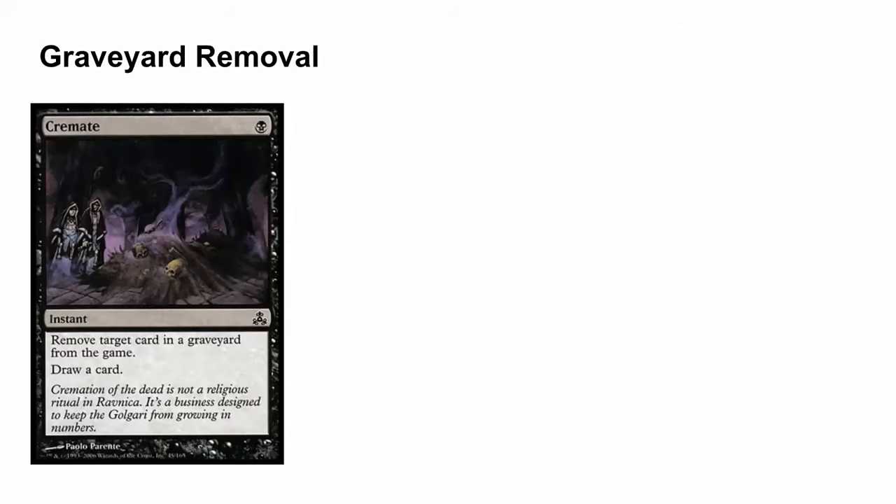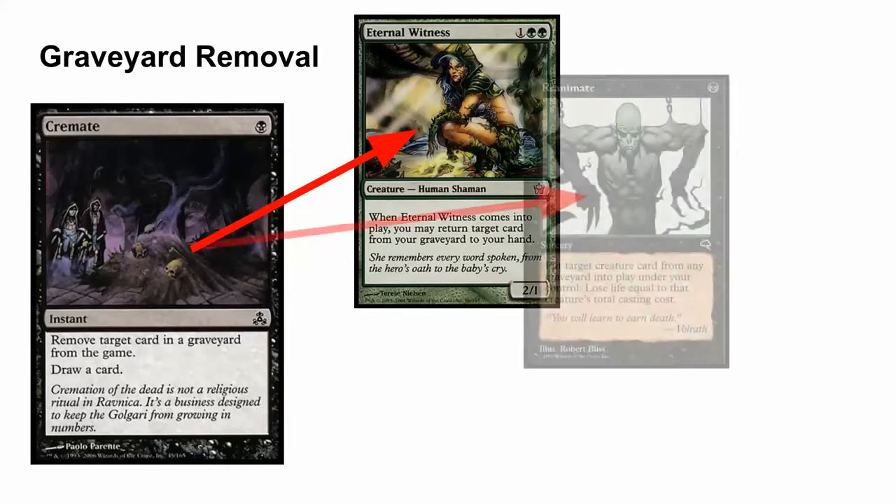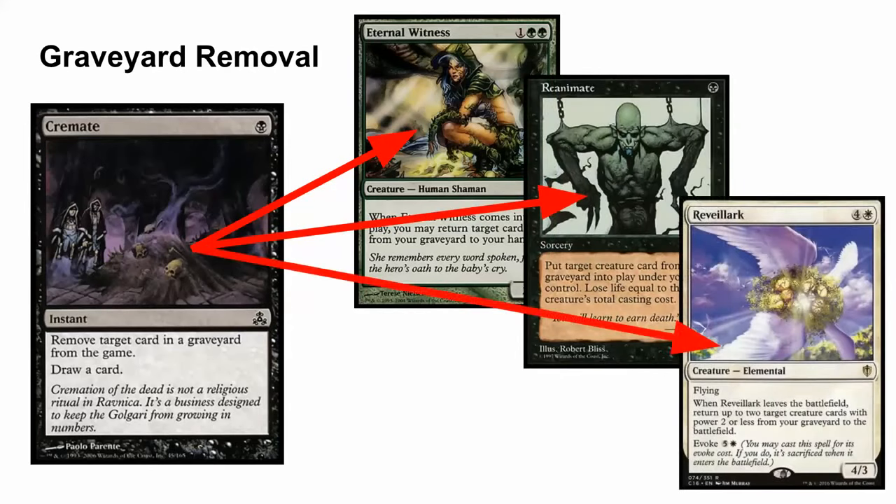The place that this card really shines is when it comes to graveyard removal. Very often in EDH, you'll have people who are going to go off with some kind of graveyard-related combo, or just do something simple like getting a critical spell back with Eternal Witness, or reanimating a creature that's critical to their plan, or even comboing off with something out of the graveyard. With one black mana, you can protect yourself from this completely.